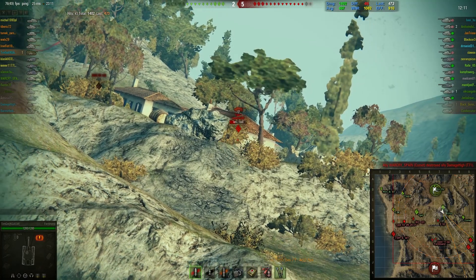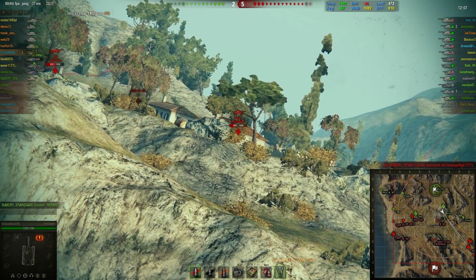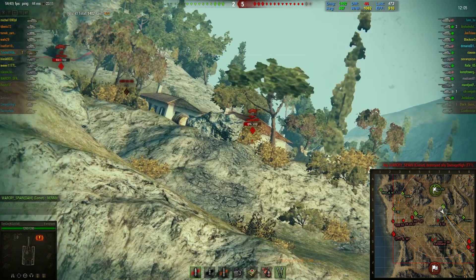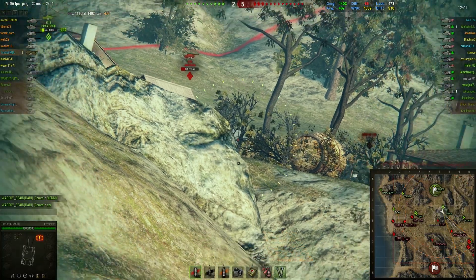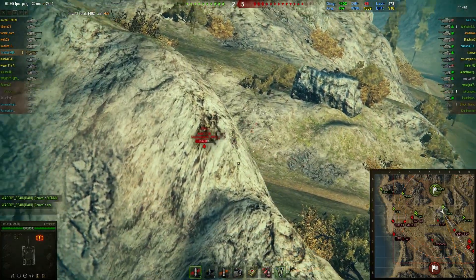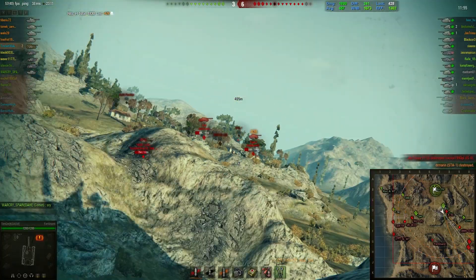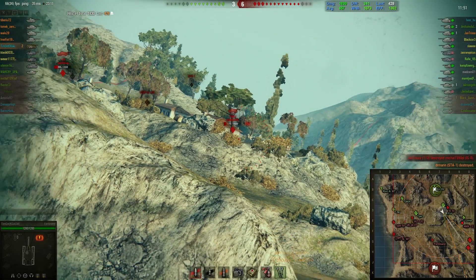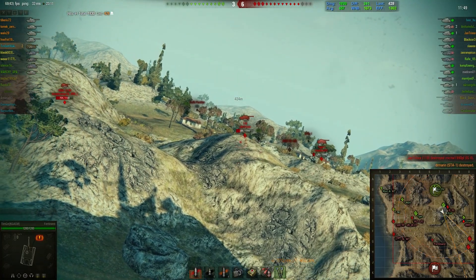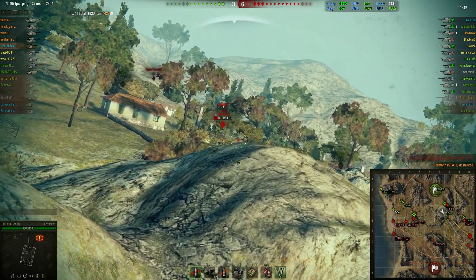Probably in my opinion, the Borsig is the best camper because the Borsig has a smaller profile, so it gets better camouflage. But later on in the game you will see why I like the Ferdinand more, because mainly I can actually bounce shots and the Borsig cannot do that — not at all. As you guys can see, their team has a Borsig, and you will see later on a fight between me and the Borsig, and you will see I actually win that fight.